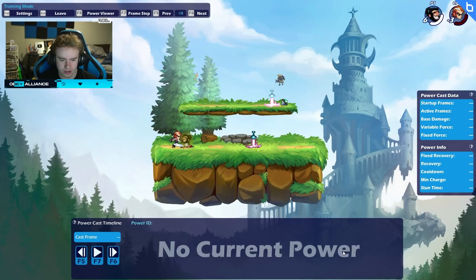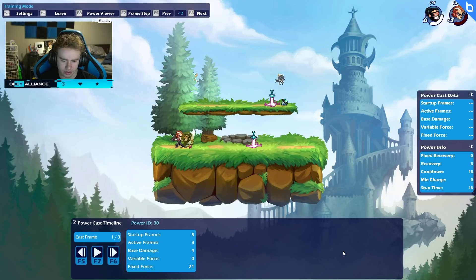Let's say I do Neutralite for instance. So right now I'm in startup — it doesn't really show that. Some five startup frames right here — there's a little bit before it, but that's where the animation starts. Then this is currently active. I'm new to this as well — I don't use this very often, but the power cast timeline shows all the information for things with hitboxes.